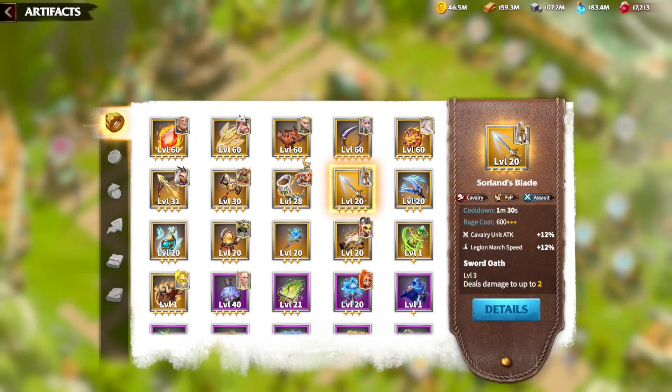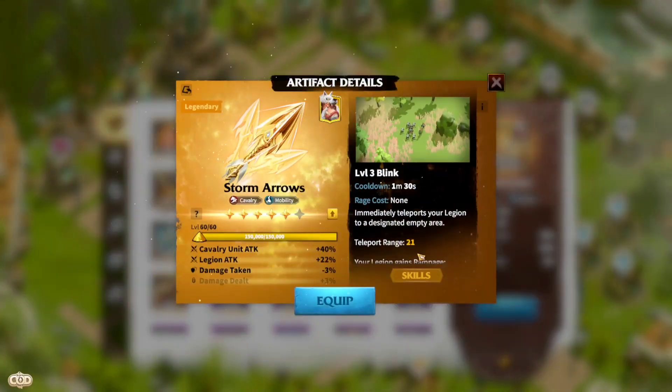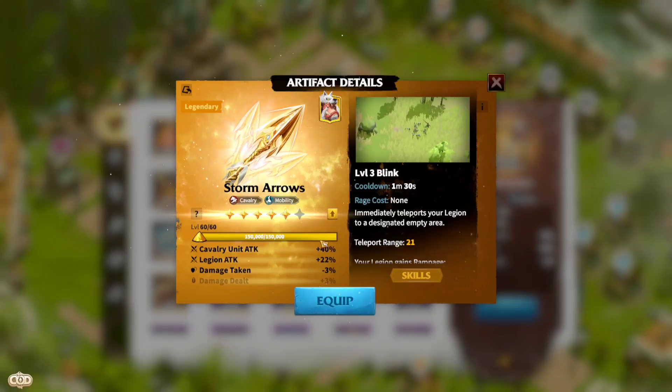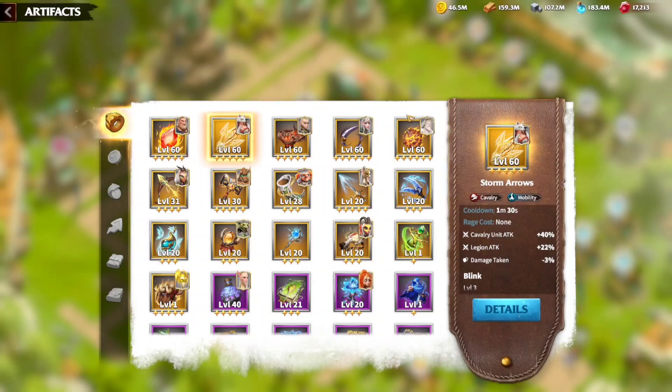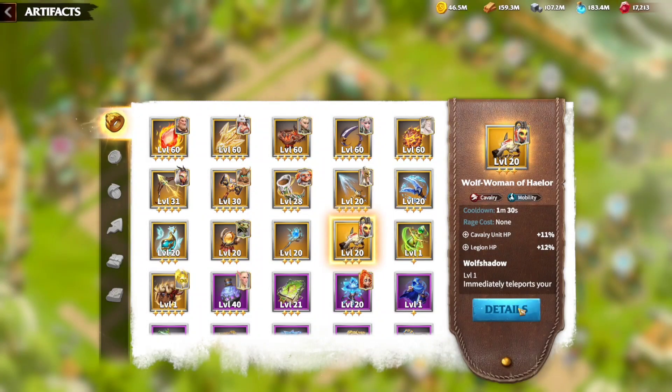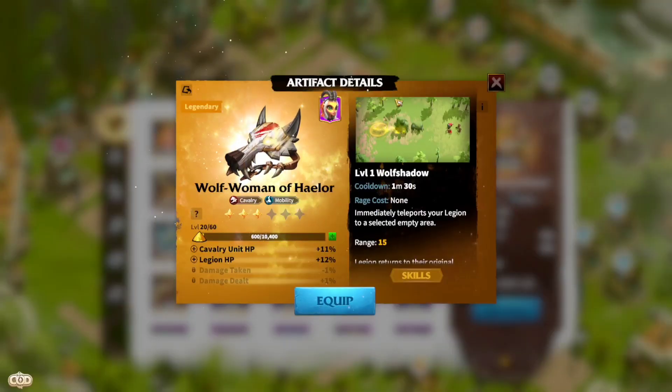Checking out more interesting artifacts for cavalry: we have the Storm Arrow, which lets you blink into a different location. You can use this with tactical fights in the game — it gives you cavalry unit attack, which is excellent for the open field. The next artifact is the Wolf Woman of Halo, a slight variation of the blink artifact. With this one you go to a certain location, and once the 15 seconds are done it brings you back. It's excellent for destroying people in barricades, and it gives you cavalry unit HP which makes your Bakshi stronger in defense.